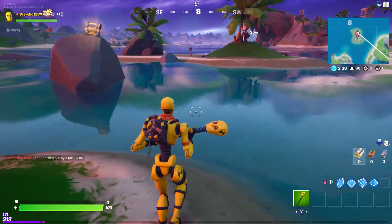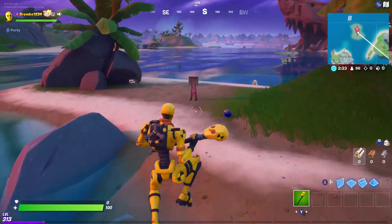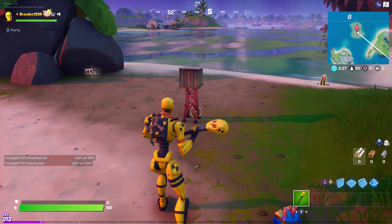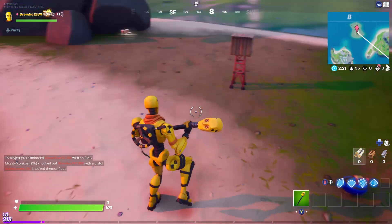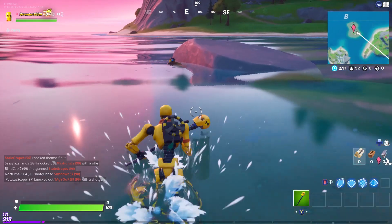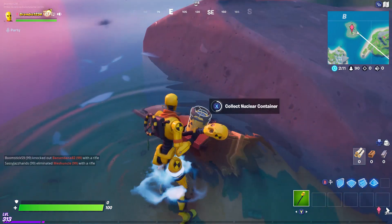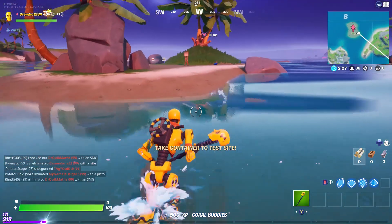For this one, what we're going to do is be right here on this part of the island. Right here you have this little thing — it doesn't look like much with the coral body there. What you're going to want to do is take a left, come over here, and you're going to hear a funny noise. Collect the nuclear container — collect nuclear container there.